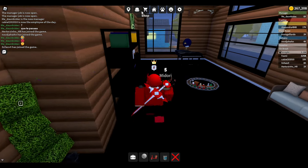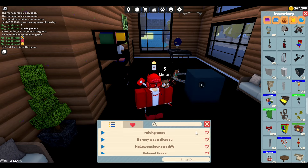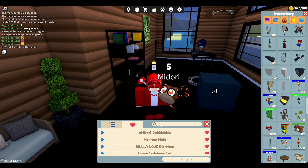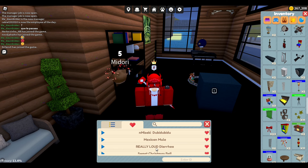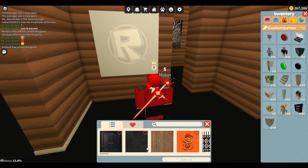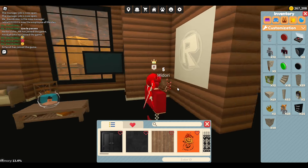One more thing before we conclude the video: they changed up the audio and decal system. Place one down and the menu is now different — you get a list of various audio tracks. You can find public audio, favorite certain songs, and there's also a favorites section. You can type in the audio name or copy and paste the ID. This is the same for decals — put a poster right here, for example. It should be much easier to find decals of your choice, and coincidentally there are Halloween and fall-themed decals available to enhance your house decor.